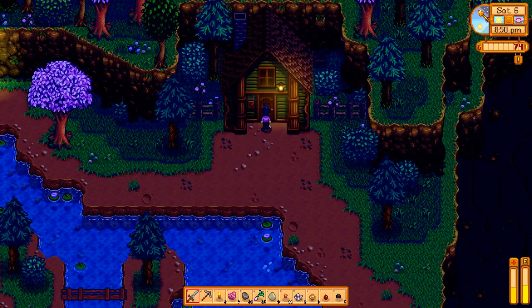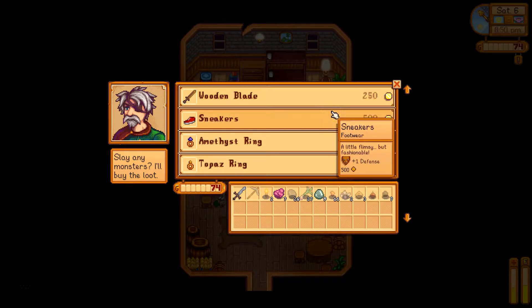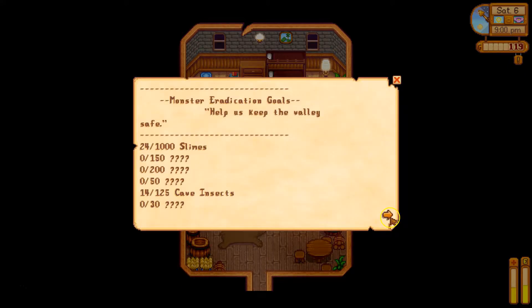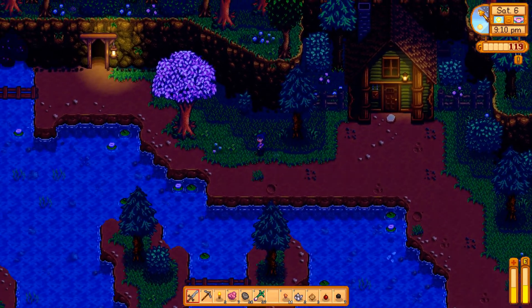Time goes by very fast in this game. Oh, I made it. Once I get higher up in levels in my fighting ability he'll offer me better weapons. I can sell stuff like the bug meat and the slime. Slime is useful later on but right now I need money, so I'll go ahead and sell that. Over here is a wanted poster where I can see how many slimes I've killed and how many cave insects. Gil and Marlon really don't have a lot of character to them. Since I sold the slime I can pick up my horseradish.